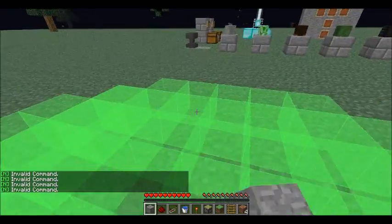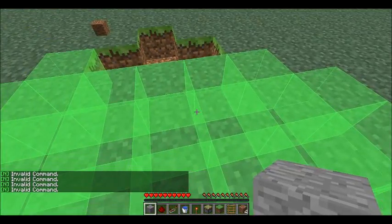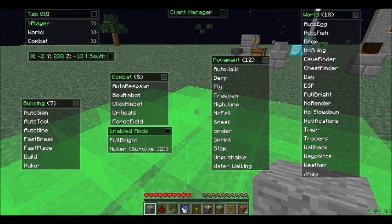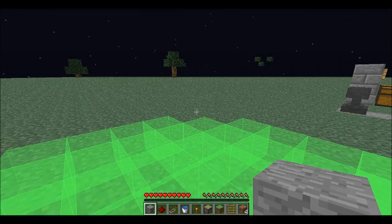So nuker — it basically just takes out all the blocks from under you. Let's take off nuker real quick. Next up is tracer — this one's actually really cool.